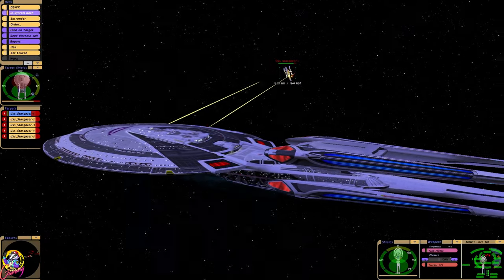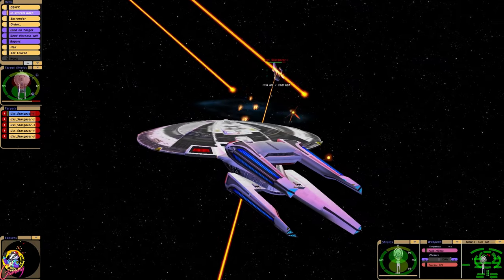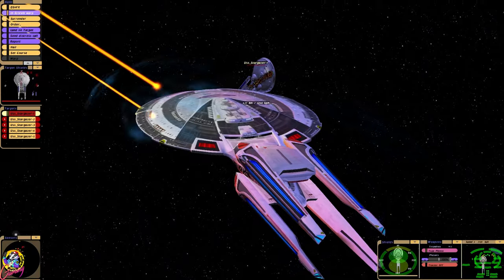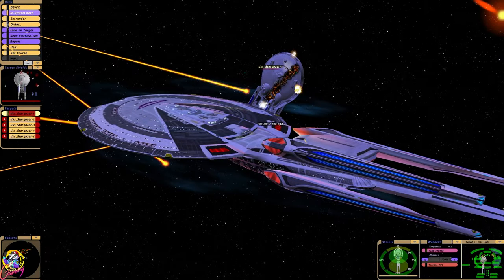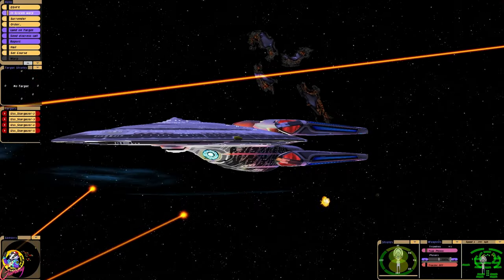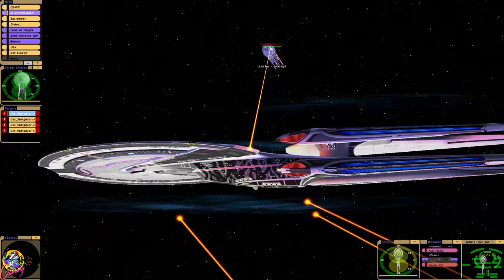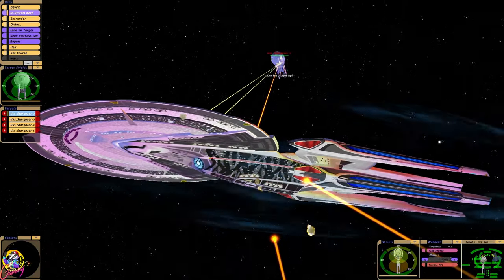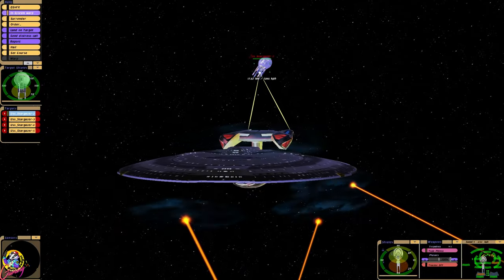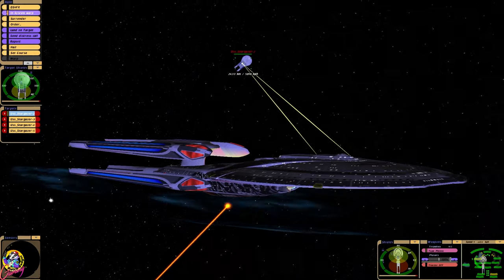I read somewhere that the advantage to having four warp nacelles was that they don't use them all at the same time, but they use them in unison. So they will use two of them and keep the other two off, and then to stop the ship from having to cool down they just turn the other ones on instead. Where a standard ship can only maintain maximum warp for a certain amount of time, the Stargazer had the advantage of being able to keep going almost indefinitely.